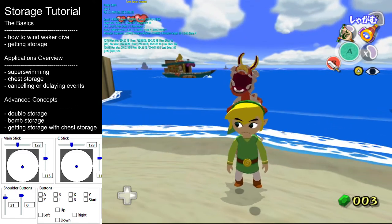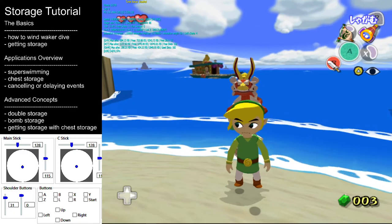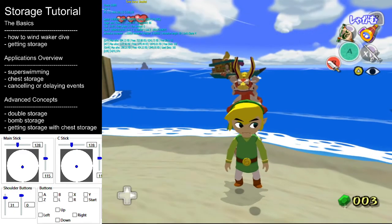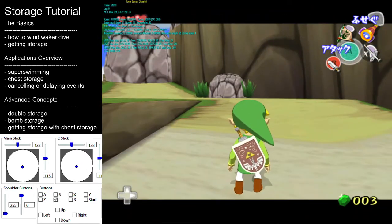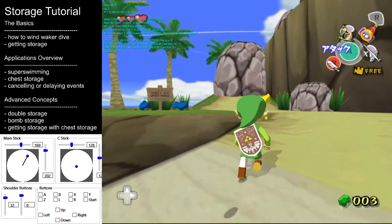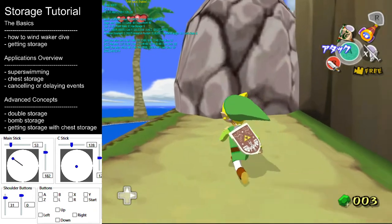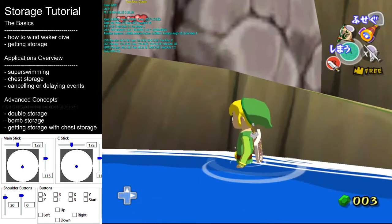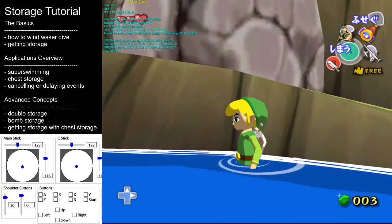While there are a few methods of getting storage, the one you'll be using 99% of the time utilizes The Wind Waker. Getting storage with The Wind Waker is a two-step process. The first step to getting storage is getting a Wind Waker dive — a state where Link will be in the air with the Wind Waker active.